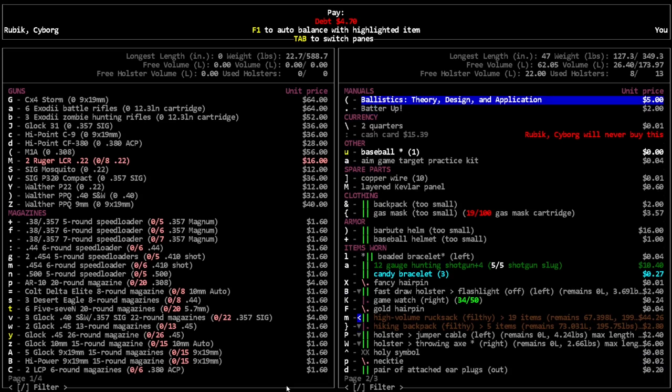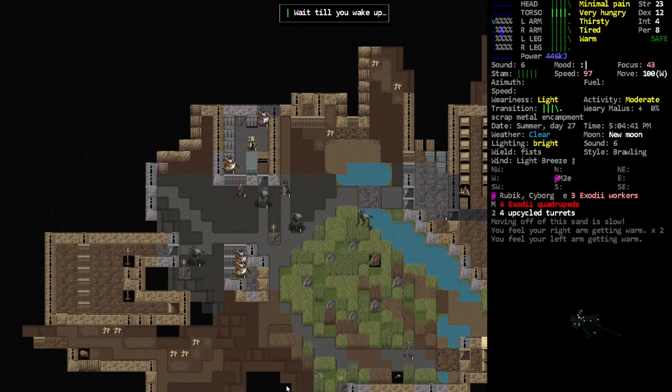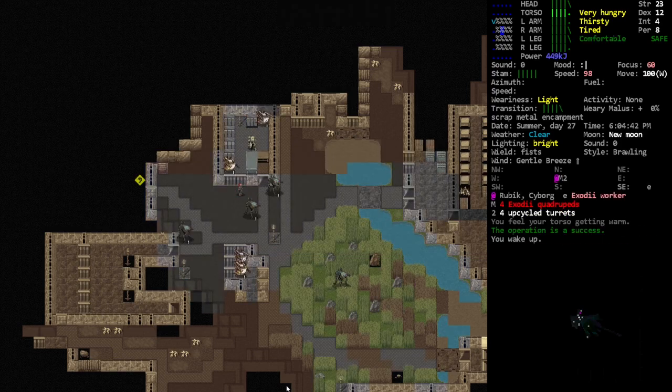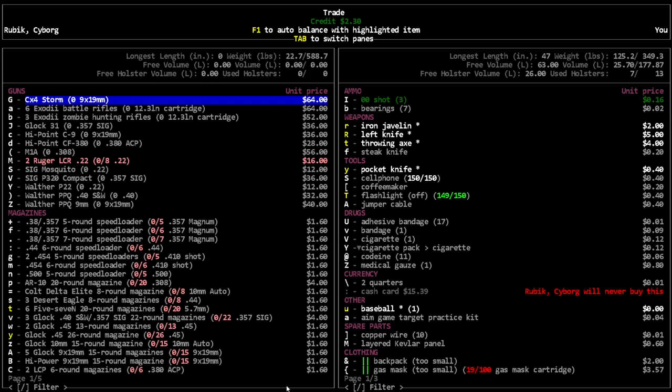He likes alcohol wipes. Oh look, he likes books! And backpacks and gas masks - big fan of those - and the helmet. Let's do that. 2% failure is like basically no chance of failure - one in fifty. Sweet deal! So now we'll have CBM power basically always coming in.